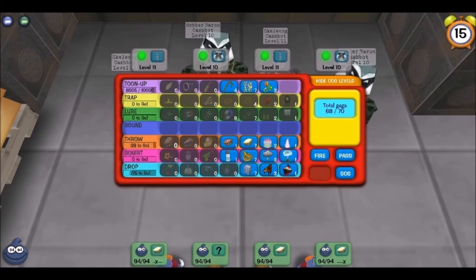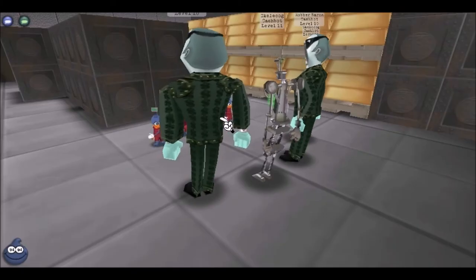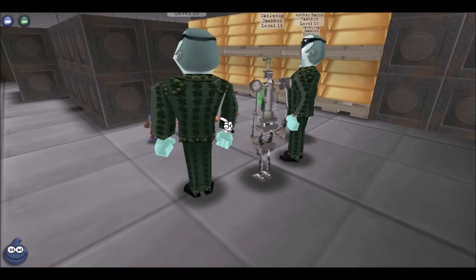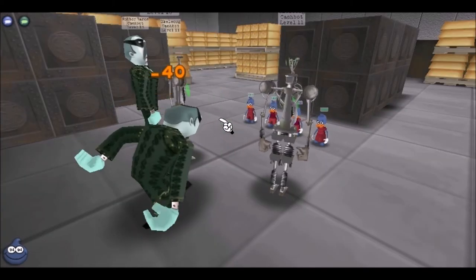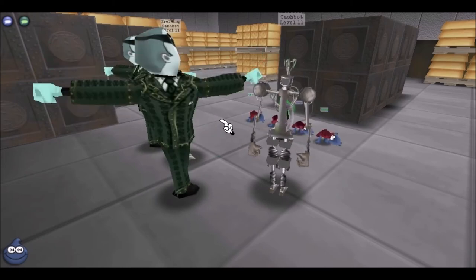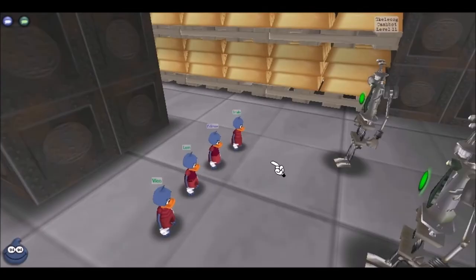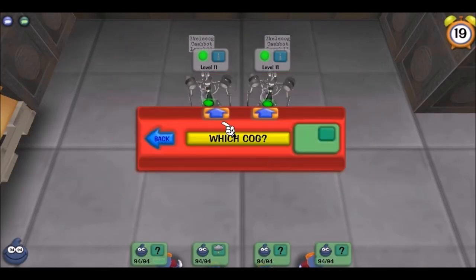Now I'm going to use the split cream method — two creams on each of the tens. When you're picking which cog to attack, keep in mind where your spot is: left, middle-left, middle-right, or right, and which cog you need to be attacking. If you're one of the left two toons you should be attacking the left ten; if you're one of the right two toons you attack the right ten.